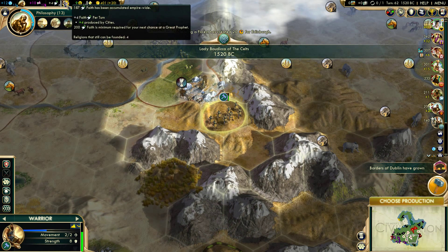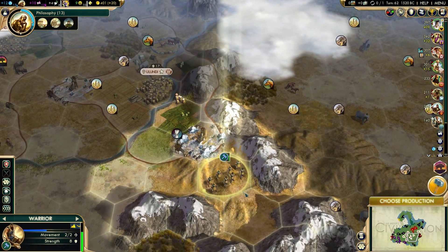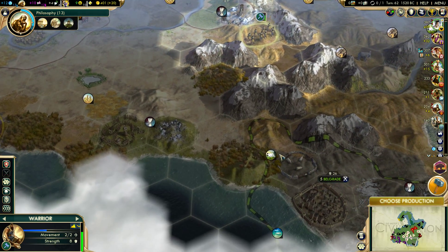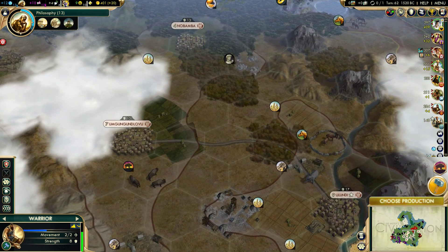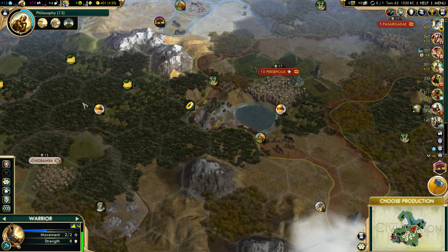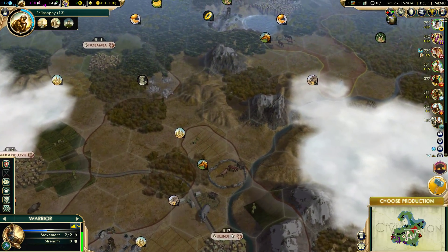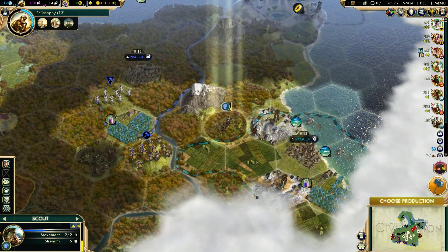I'm four turns from a religion. How many religions are left? There's still four left - that's a lot. This scout... oh it's a warrior. What am I doing? You need to go back to your homeland. 16 turns away - that wasn't very great. I have nothing to protect it with - let me get a unit out as quickly as I can. One turn - I like one-turn units!